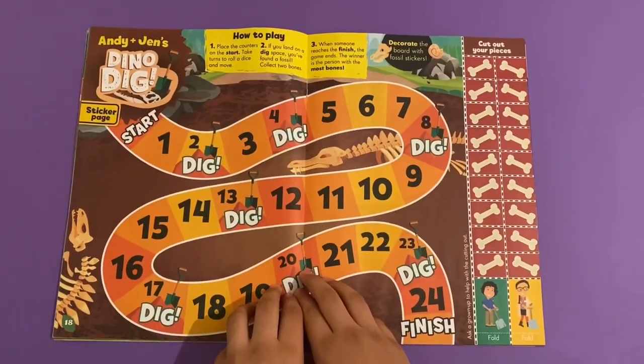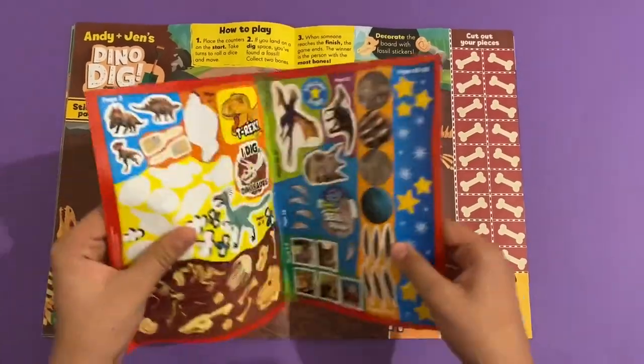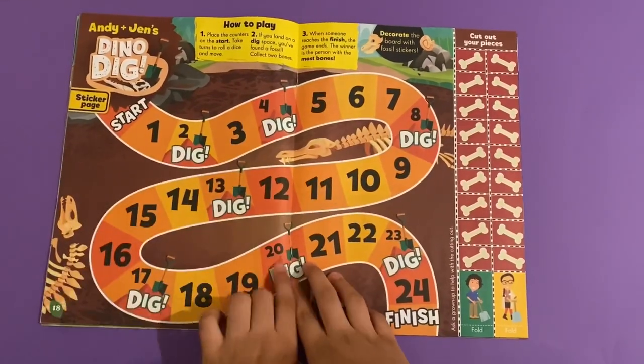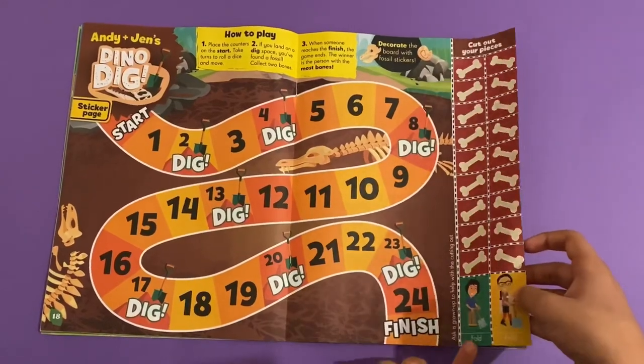And then you've got Andy and Jen's dino dig — so this is a sticker page here, there are only stickers for these ones here. So you have to dig all the way around here to get to the finish, and there are your cut-out bone pieces which you would fold.